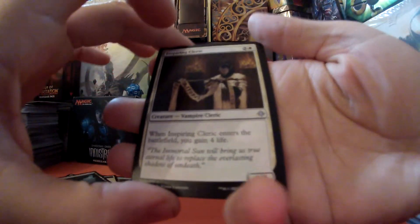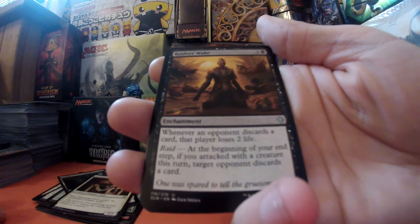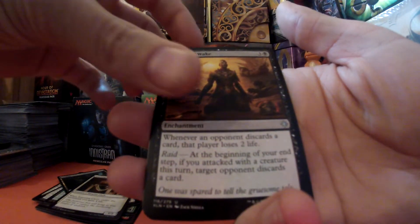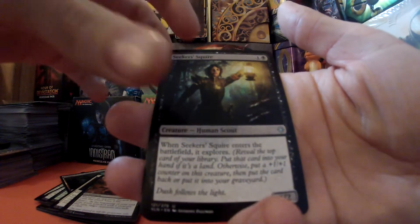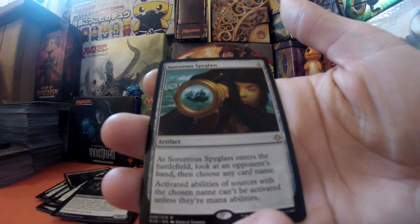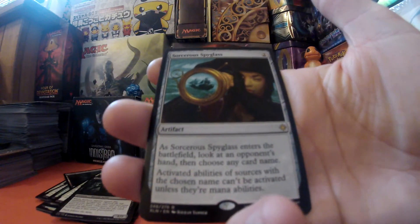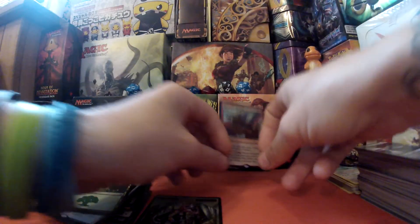Pack 2: again we have Inspiring Cleric, we have Raiders' Wake, we have Seeker's Squire, and we have Sorcerer's Spyglass. I'm quite happy with that one. We have a forest and we have a dinosaur token — I think that's the highlight.